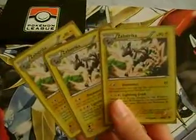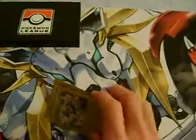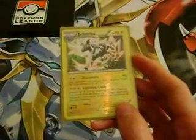The whole deck basically revolves around Zebstrika. This particular Zebstrika is 90 HP, it's got free retreat, and for lightning and a colorless it can do an attack called Disconnect — 40 damage — and it locks them out of playing items for their next turn. So it's kind of like Gothitelle, only much more affordable than the Gothitelle deck. I really like the Zebstrika; it's a lot of fun.